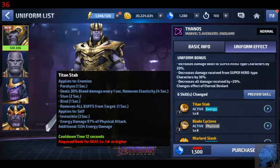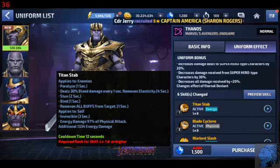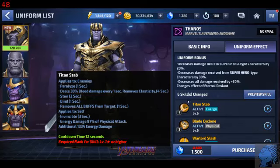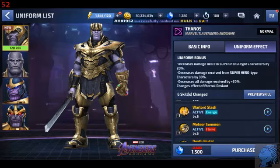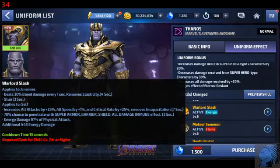Bleed damage 30% and removes elasticity for 4 seconds. Stun for 2 seconds. Bind for 1 second. Removes all buffs. Invincible. Yeah, this is a boss character. Blade Cyclone: 30% bleed damage and removes elasticity, 3% decreased all defense, stun, fracture — stun for 1 second, fracture for 10 seconds. Warlord Slash: 30% more bleed damage, stun for 3 seconds, increases all attacks by 25%, all speed by 1%, critical rate by 25%, removes incapacitation. 70% chance to penetrate super armor, barrier shield, all damage immune effects.